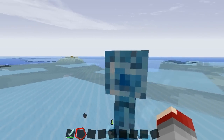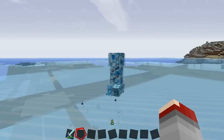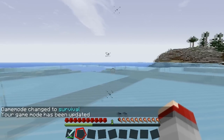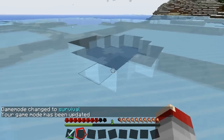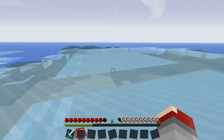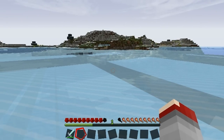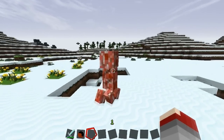This weird-looking guy is the Rocket Creeper. He has a really unusual face and he's just like any other creeper, except — well, it's best if I show you. He explodes with a bang and jumps up into the air. He's most deadly in caves where there isn't enough space for him to jump up — he'll just come straight down and bomb you.